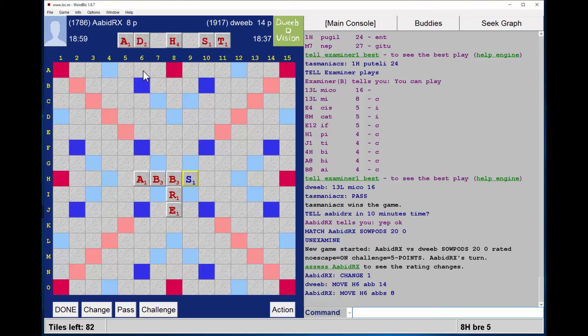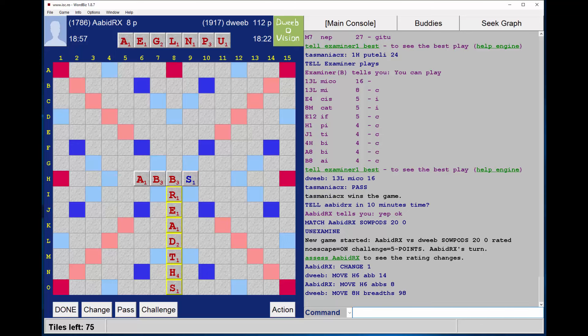It's unusual to have just the S played off, so in my opinion my opponent could well have a monster of a rack. BREADTHS, 98 points. Pretty good.